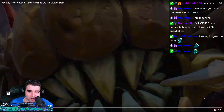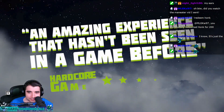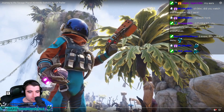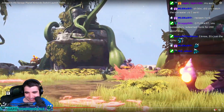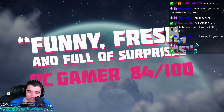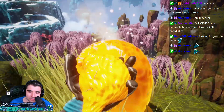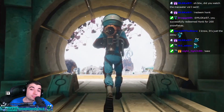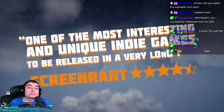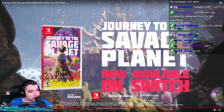This is Journey to the Savage Planet. Funny fresh little surprises. Grab luck, kick stuff, punch things in the eye. Scan and log everything you discover. Remember though that we can only afford enough fuel for a one-way trip, so get out there and good luck. No turning back.